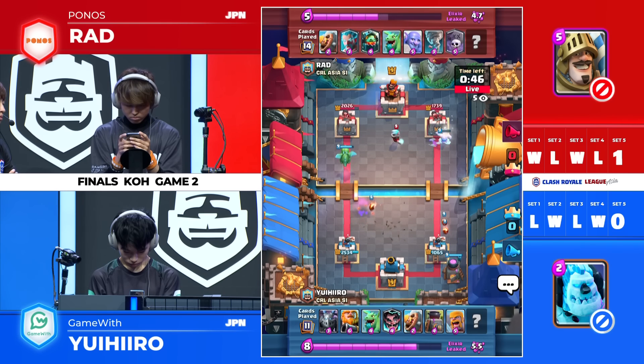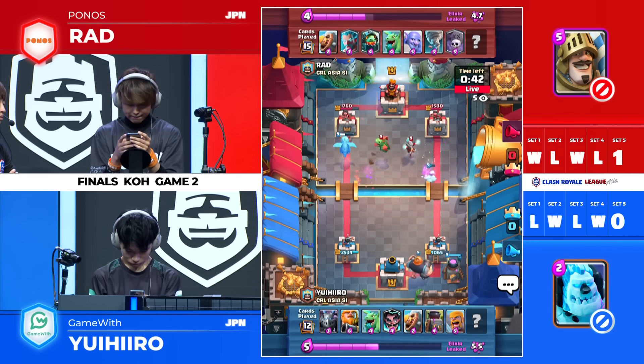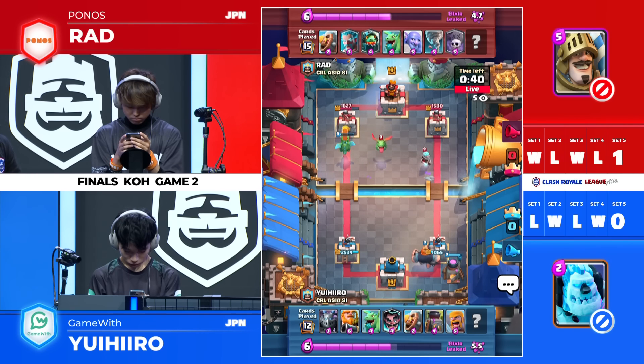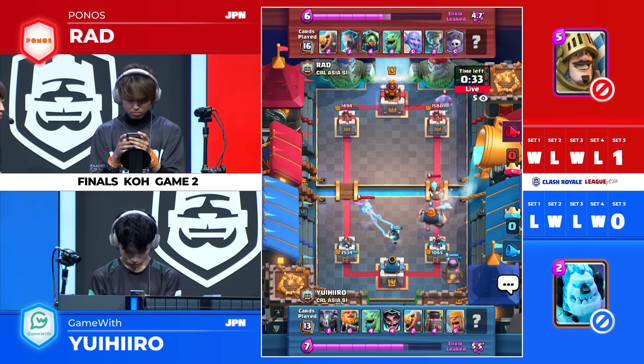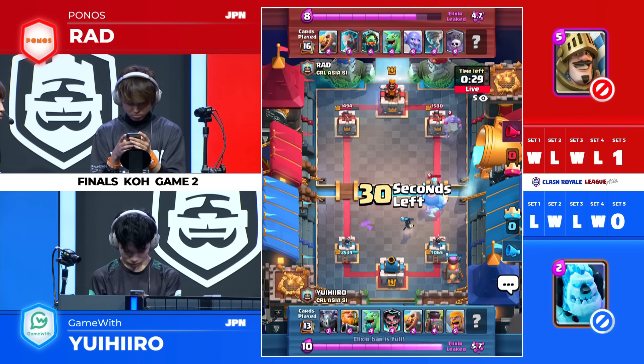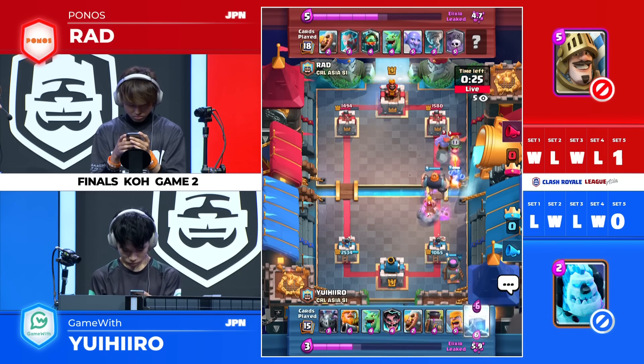Barbarians actually doing a lot more onto the right side, slowed down with the ice wizard. And this time Yui Heroes is just opting to change sides because of the damage being about even on those princess towers on the right and the left. He wants to not allow the graveyard to be played as easily — he wants to get that connected into the RG.